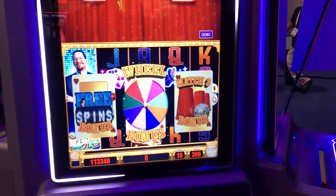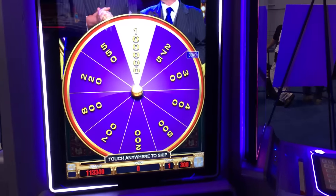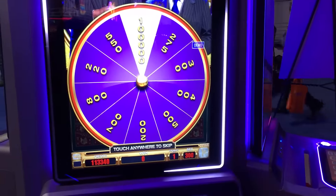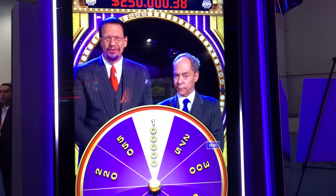It's got an enhanced pick wheel. You'll pick cards and it'll enhance the wheel before you spin. You've won the Penn & Teller wheel bonus! This kind of outlines the game and gives you a feel for what the game is.